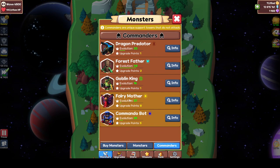These are my commanders at the moment. Goblin King being the lowest — if you level them, you'll know. Same for Dragon Predator. I only leveled these to push to 11.5k and then I basically dropped them and went with Aura's Father, Fairy Mother, and Commando Bot.